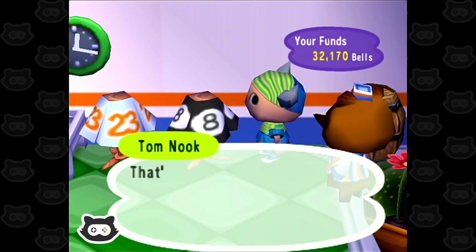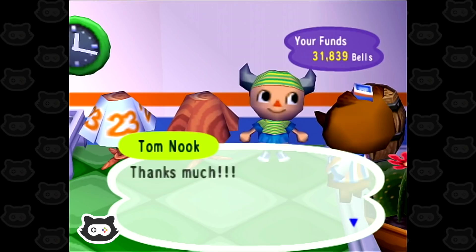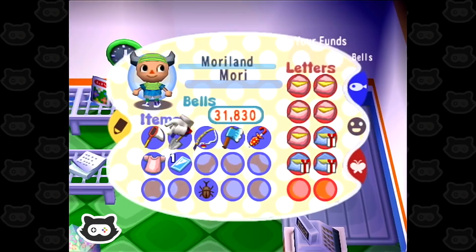Hmm, do we want the eight ball shirt? I feel like that's too classic not to get. I'll try it on — oh yes, that looks very nice on you! It's only 340 bells. We definitely have to buy that — we drew an updated outfit. Of course we get raffle tickets for the clothes as well, so we need to save up all the raffle tickets.